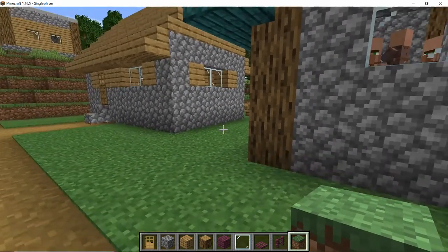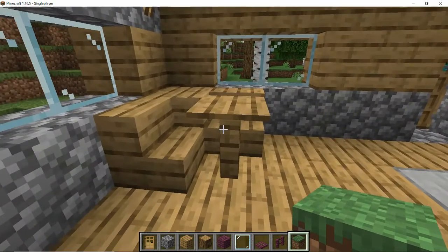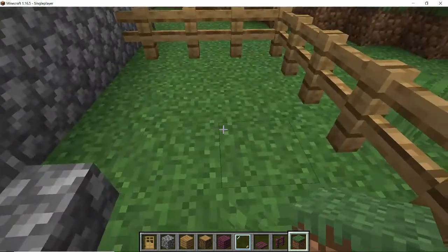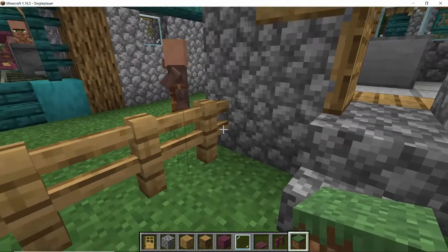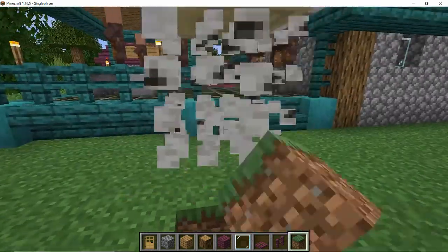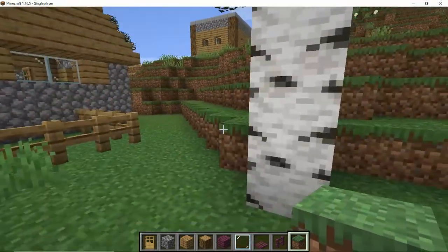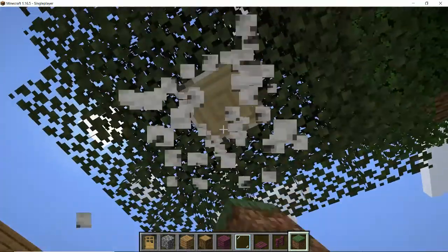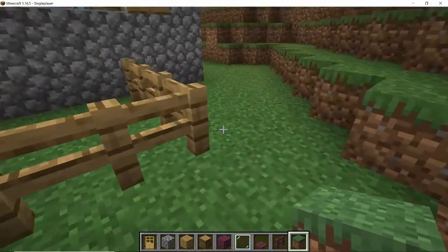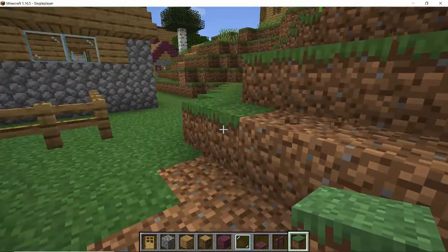Now in structures, this is actually a butcher's shop that generates randomly in the villages. But if you remember, right at the beginning of this series of redoing the village, we did a butcher shop at the far end of the village. So what I thought we'd do with this one - which is one I've built myself to add to the village - is turn this butcher's shop design into a village pub. I think we'll put a little beer garden in the back where we've got the animal pen, extend that, and make a little garden with some tables for seating.